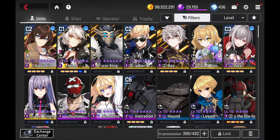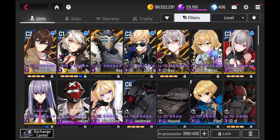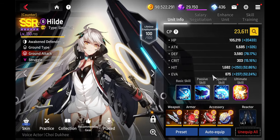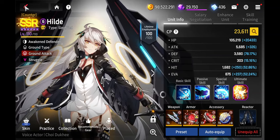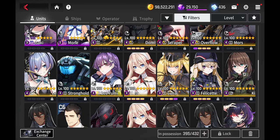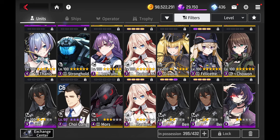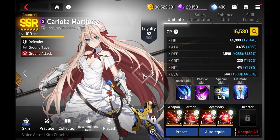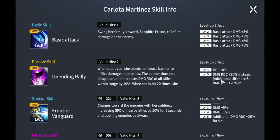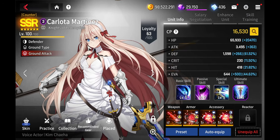For defensive units, Casey Bins, Alex, and Hilda work well — Hilda gives the team barriers especially with the reactor. Luna can buy you some time, and Carlotta can give damage reduction when placed on the field, placing her banner down and increasing damage reduction for allies within range.